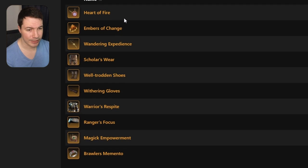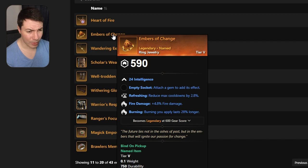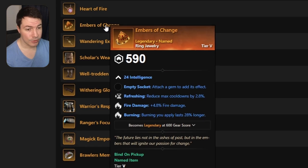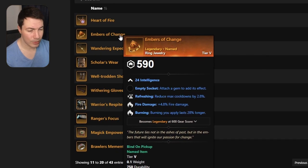Moving on to probably one of the best drops for mages. You don't have invigorated punishment on this, but you still get refreshing. For example, if you're playing a medium fire mage or even medium blunderbuss, this will be a great addition to your drop sets. It has refreshing, fire damage, and burning — super good for fire mage or blunderbuss.